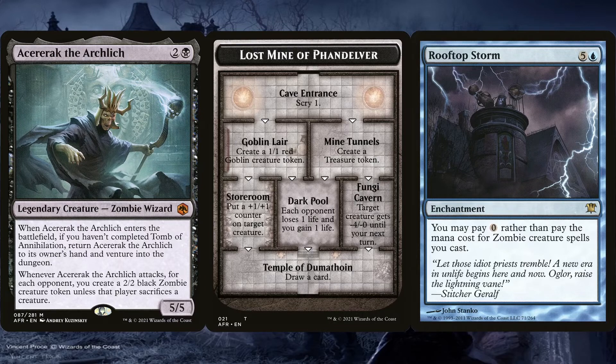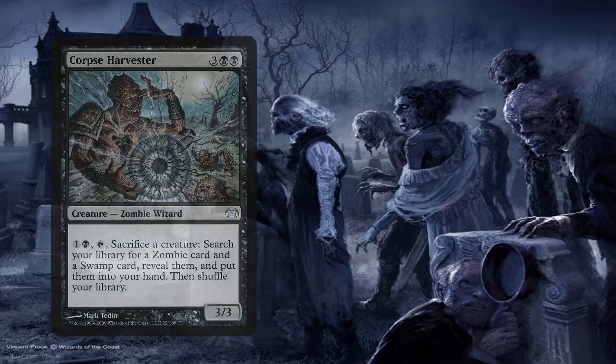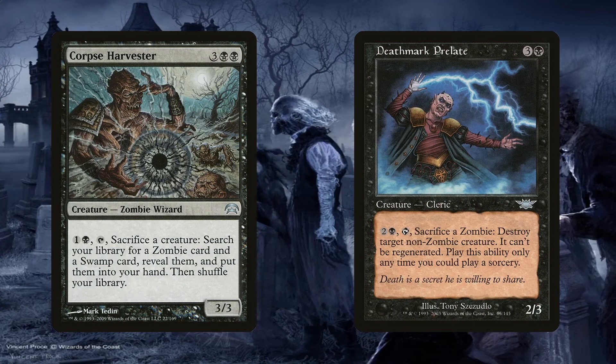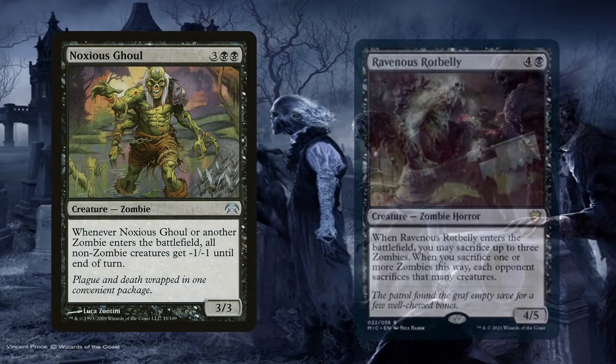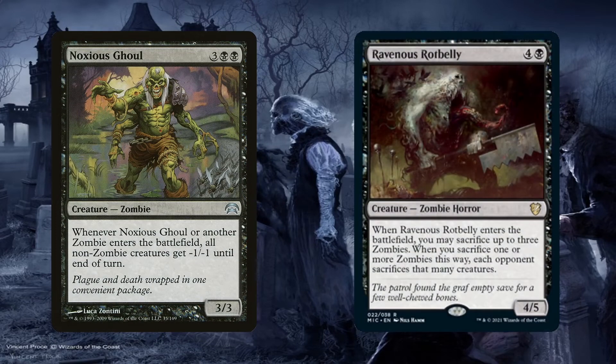Corpse Harvester and Deathmark Prelate provide amazing value. The former can be used to search your library for any zombie card and swamp card, allowing you to get any combo piece you might need as well as any double-typed land. The latter can be used to kill off creatures while also providing a sacrifice outlet, although you can only do that at sorcery speed. Noxious Ghoul and Ravenous Rotbelly also provide advantage but from enter-the-battlefield triggers. The former can very easily wipe the board of all non-zombie creatures if you create enough zombie tokens that turn. The latter can be quite busted if you're able to consistently duplicate it with Cleaver Scab or sacrifice it and reanimate it.